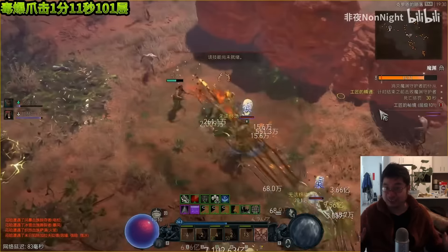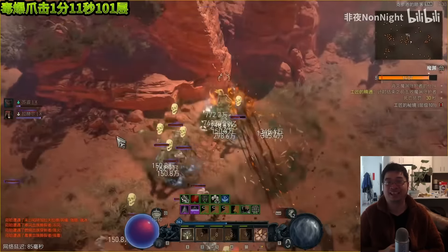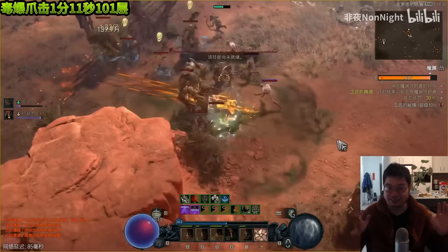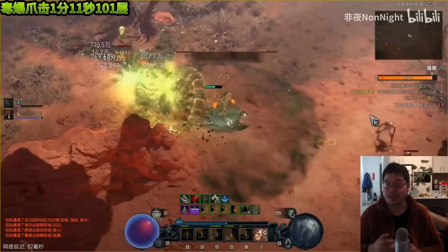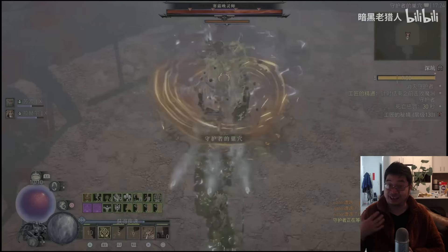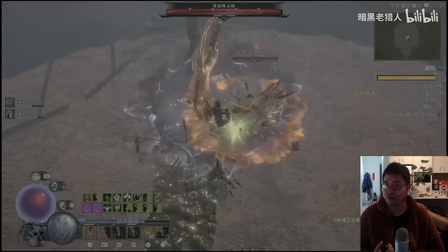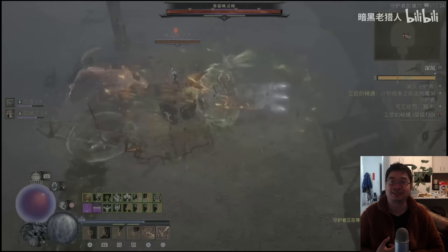This is a very fun take on the Spirit Bomb and some of my friends have tried it — they are loving this particular build. It is incredibly speedy and great for any part of the content. A lot of Chinese players have tried to use this build to push higher pits and they can easily do pit 130, 140, as you can see in this demonstration.